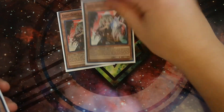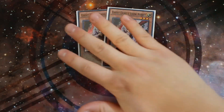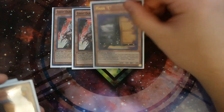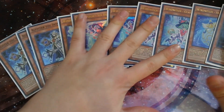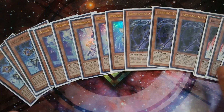For hand traps, double Ghost Ogre and Snow Rabbit is really good against the Zoodiac matchup, and it's a light monster so it's another target for Invoked Mechaba. And last but not least, double Maxx C to round off the monster lineup. The monster lineup is very standard and has been working really well.